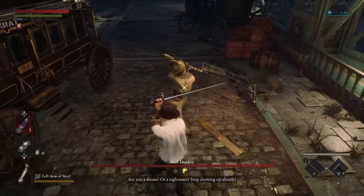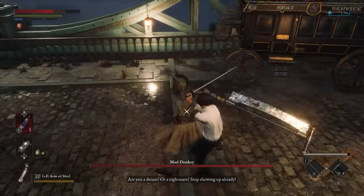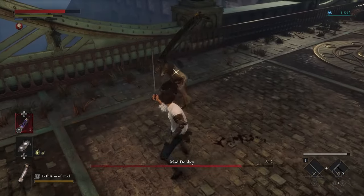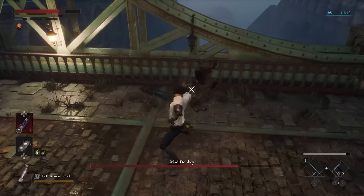Number 2: Mad Donkey. This guy is super easy, an introduction to humanoid boss fights. These fights are kind of faster so sometimes it can be overwhelming. But this guy really doesn't care if you get his back — it's way easier to stab him from behind compared to other human enemies.